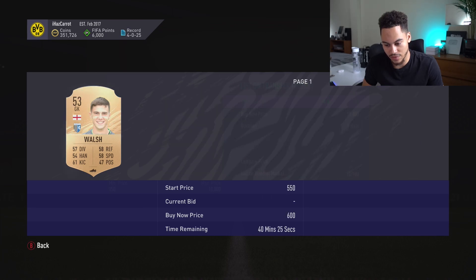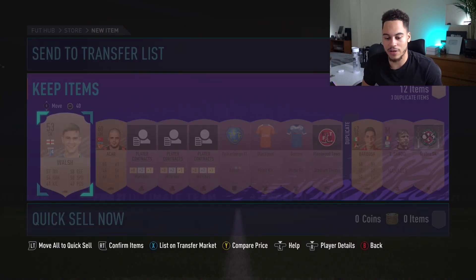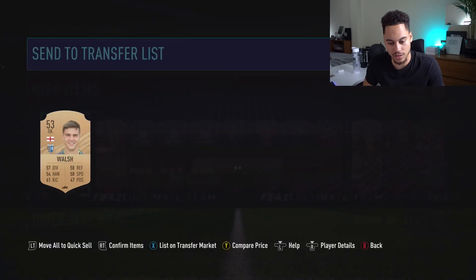Walsh — gold, English, rare. Come on, be big. 950, 600, 350 — I reckon that card for 350 will sell so I'll list mine for 550 to undercut the next person. At least we've got another player who's okay.